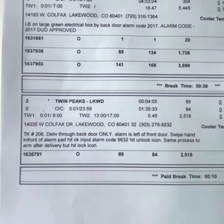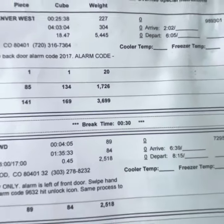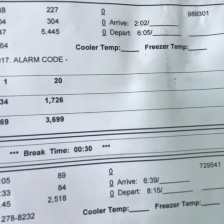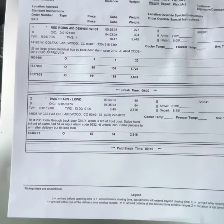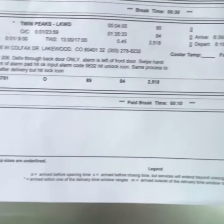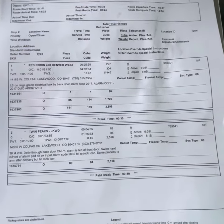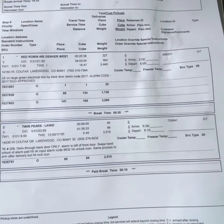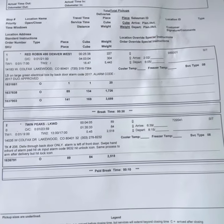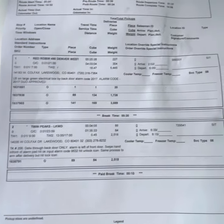There's a lot of important information on this manifest that you'll receive at the beginning of your shift. For instance, my first stop is a Red Robin's and it consists of 227 cases. It also shows your arrival time and departure time, and that'll be the same information on every stop. It's easy to read, but something you'll become very familiar with.